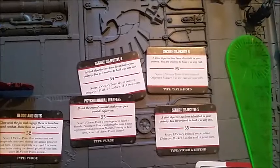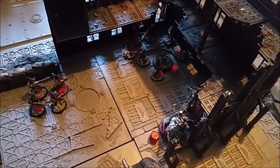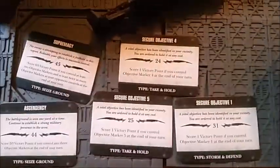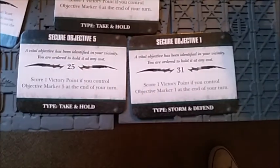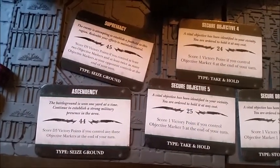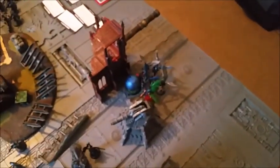We looked ahead at Dan's next cards — Blood and Guts and Psychological Warfare he probably couldn't get due to me being Fearless, but Secure Objectives 4 and 5 seemed achievable. We also checked what I would have drawn: Secure Objectives 4 and 5, Objective 1 with the Scourge on it, plus Supremacy and Ascendancy requiring three objectives held. With time running out, we decided to call it as I scored 4 points and have Linebreaker at the end of turn 4. The score as it stands is 12-12, and we're calling it a draw.